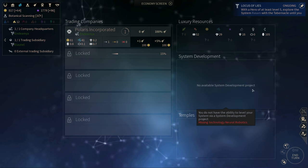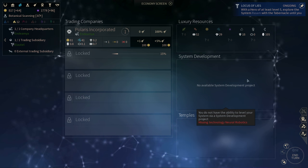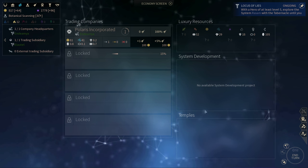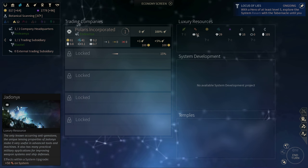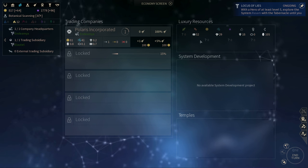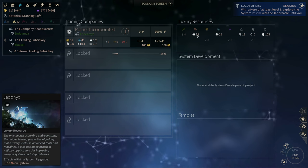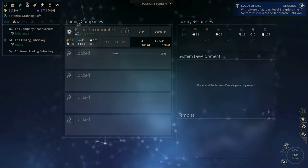Next, you've got system development. Once you unlock it, you can utilize your luxury resources to boost your entire empire in a specific way. For example, using a certain amount of Geodonics will give me extra industry on a system, which is quite useful. These resources are finite, so after boosting you lose a certain amount of them. You'll be able to boost your empire again assuming you have enough resources, and they are slowly replenished, so you have to manage your system development quite carefully.